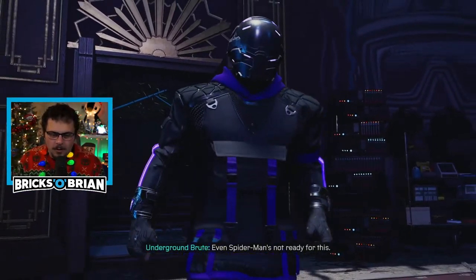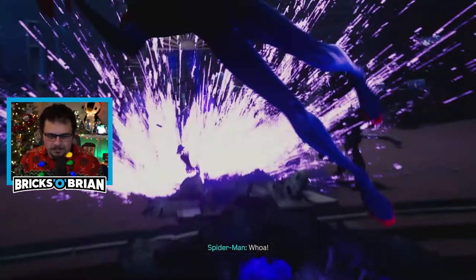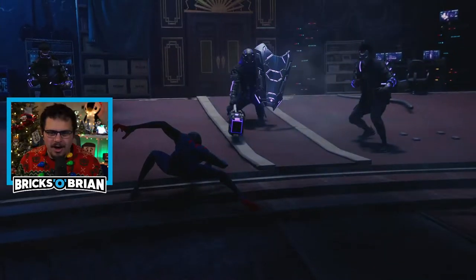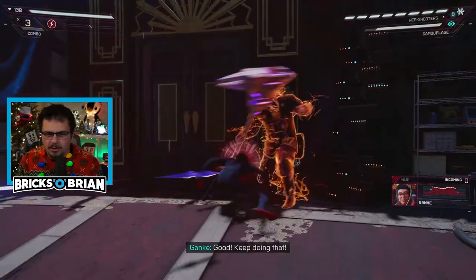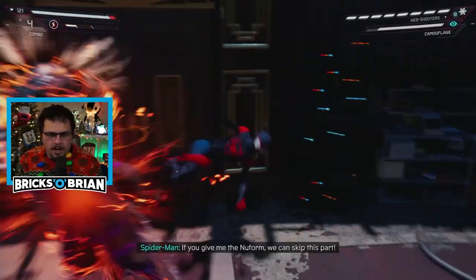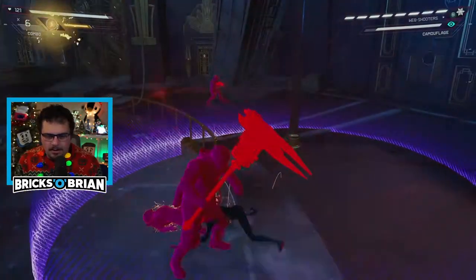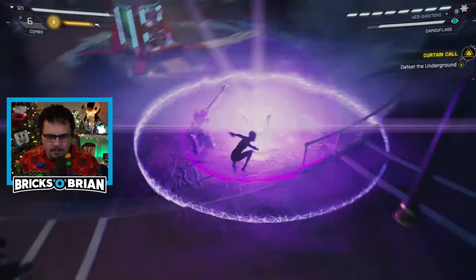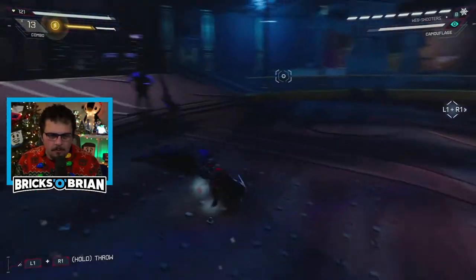Even Spider-Man's not ready for this. Uh-oh. That's a big boy. That guy's got the Gravity Hammer from Halo. Venom Punch. And Venom Punch. There we go. That is absolutely the Halo Gravity Hammer, man. That's the hotness right there. Grab this. There we go. And that guy was dunzo — no problem at all.